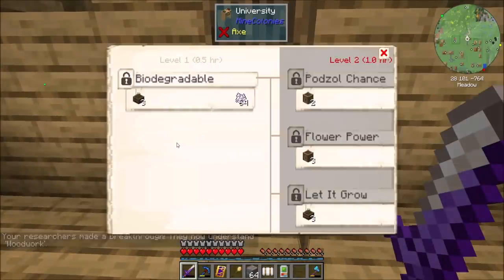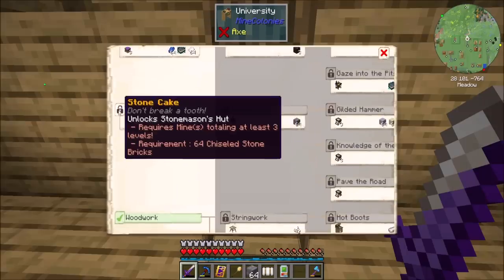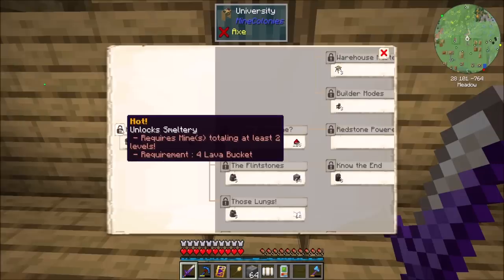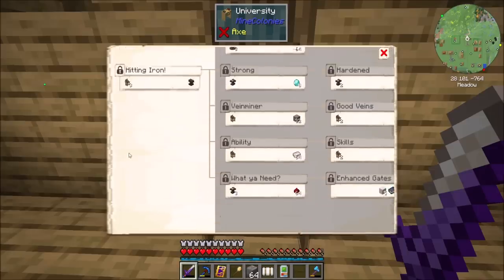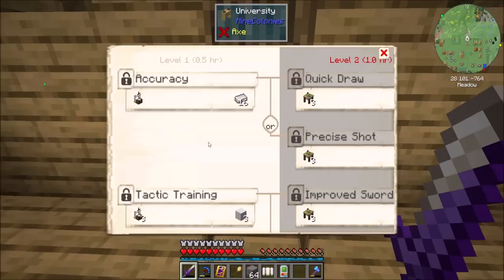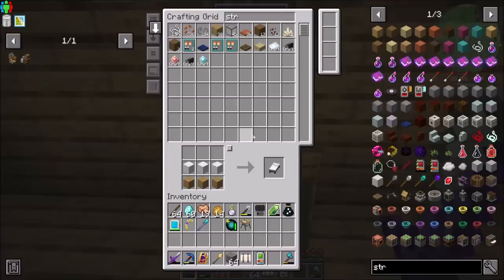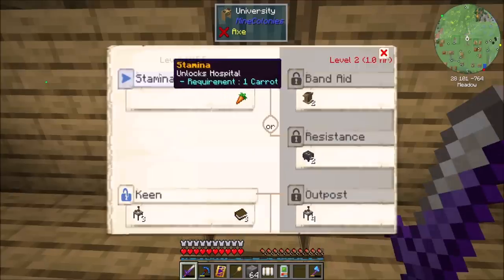Let's get another research going if we can. Requires farms. The stonemason's hut requires a mine of at least three levels — so three level one mines, or one level three mine, or a level two and a level one, something like that. Requires mines totaling at least two levels for the smeltery. A lot of mining type stuff going on in this area. Oh great, it's raining — my favorite. So anything I can start working on: unlocks the hospital. Let's do that. I like that idea. You can research the hospital for now.